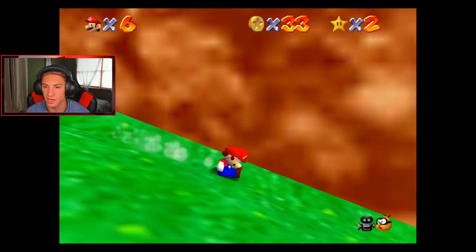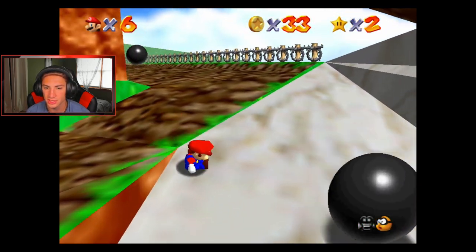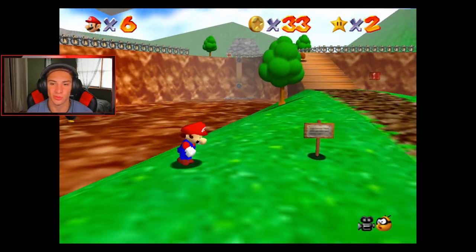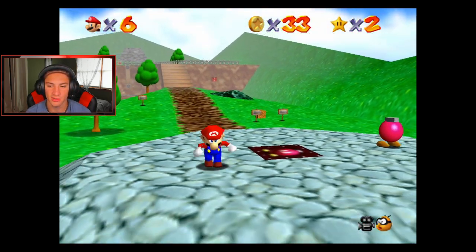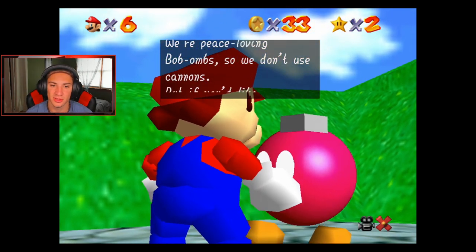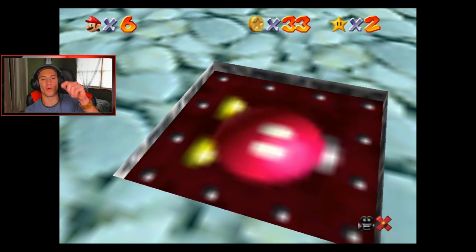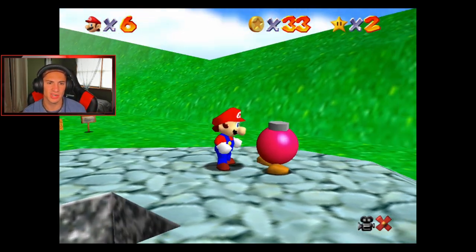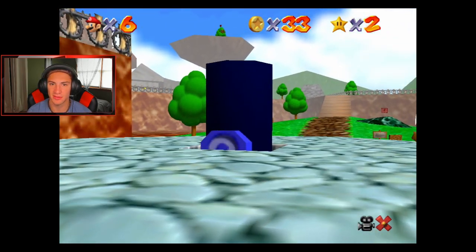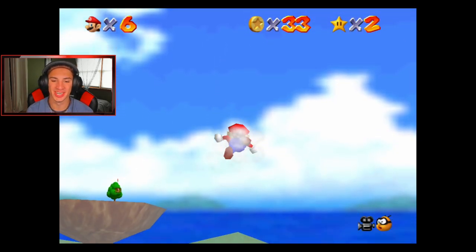I think the seventh red coin is up on that tree on the island. I need the cannon to get up there, so I'm gonna head back to the beginning. In order to actually unlock the cannon, I have to go all the way back and talk to this guy — the red Bob-omb. 'We're peace-loving Bob-ombs so we can't use cannons, but if you'd like to blast off, help yourself.' There we go — open up the cannons! I think there are actually three. Let me go get it — I think I can shoot myself up there.